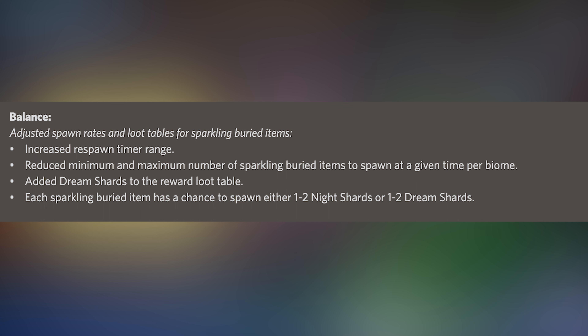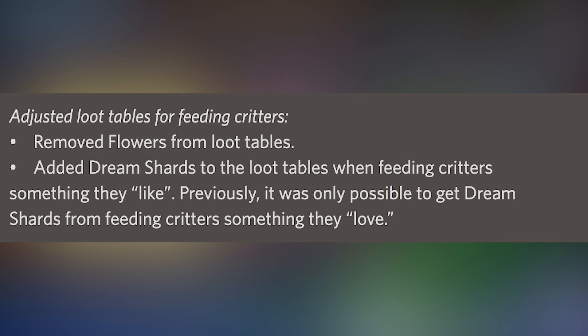Under the balance section, they've adjusted spawn rates and loot tables for sparkling buried items — I think that's like the nightmare shards and stuff. They've increased the respawn timer range, reduced the minimum and maximum number of sparkling buried items to spawn at a given time per biome. They've also added dream shards to the reward loot table, so each sparkling buried item now has a chance to spawn either one to two night shards or one to two dream shards.